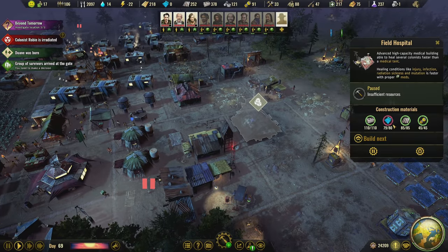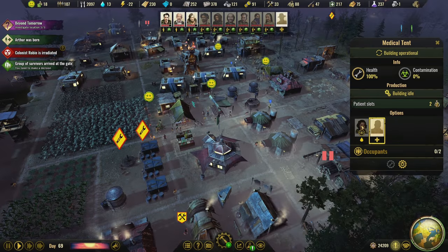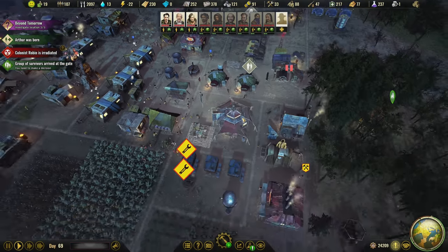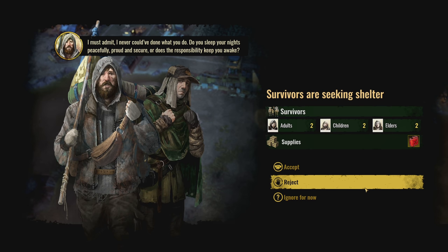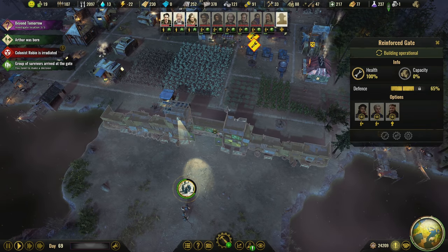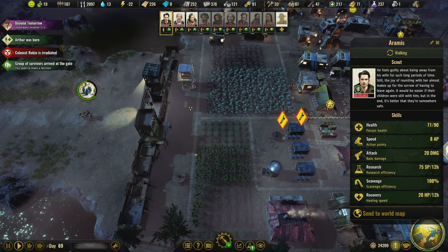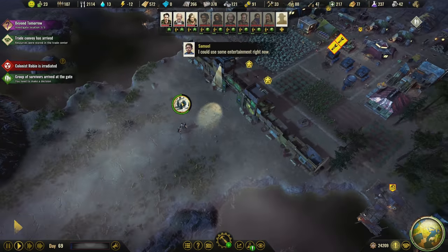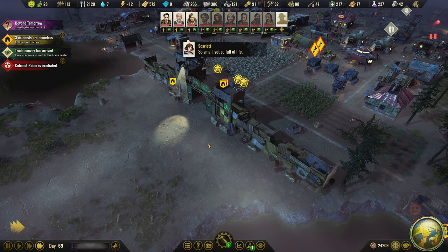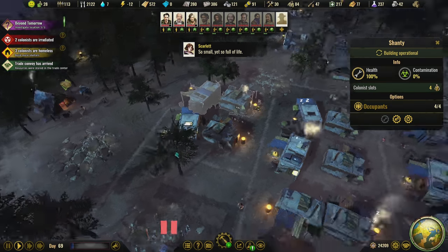We need one plastic. Build the field hospital next — one plastic short, fair enough. I'll make these two medical tents inactive and the field hospital will be the primary medical facility now. There's a ragged bunch at the gate. I'm going to ignore that temporarily and make sure we're fully staffed — get Hakeem, Pinkman, Aramis up here just in case they attack us. Then let's go ahead and accept the ragged bunch, let them in. Three people homeless at the moment.